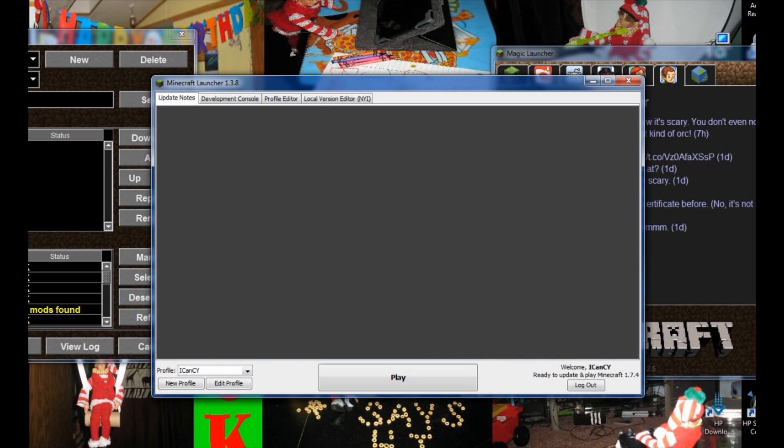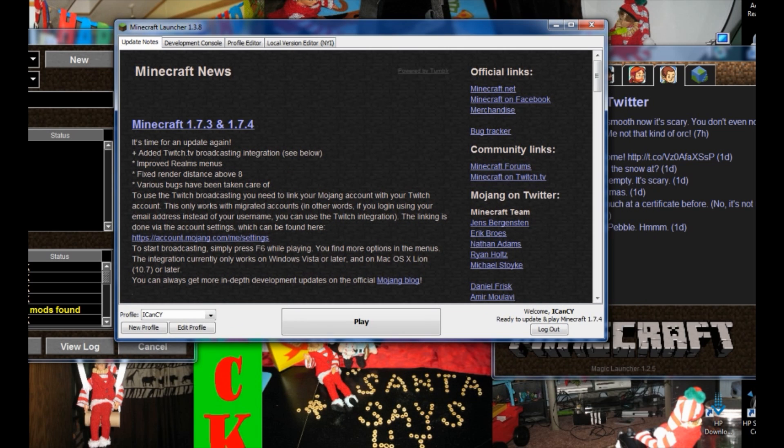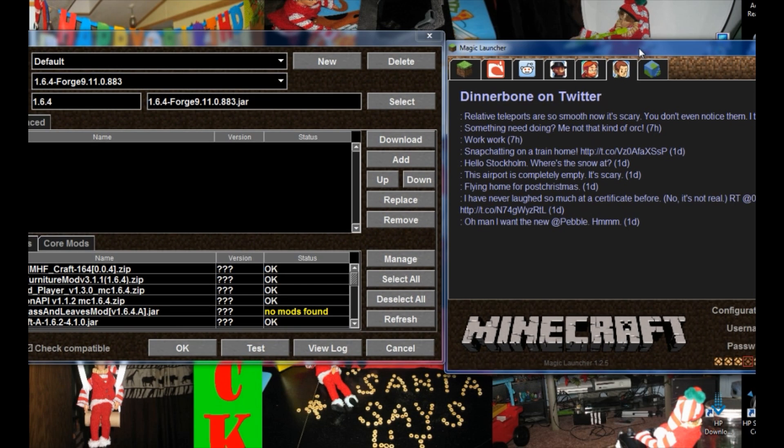Right now we're playing in 1.7.4 — we're updated to the most recent version. The reason why you want to do this is so that there are Minecraft jar files created in your %appdata% roaming folder for the .minecraft folder. They create new jar file folders so that your mods can be played in them. You cannot play the version of Minecraft until you have your regular Minecraft versions updated to the correct one and your jar files are created in your Minecraft folder.